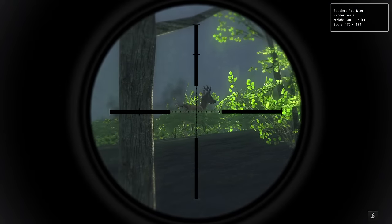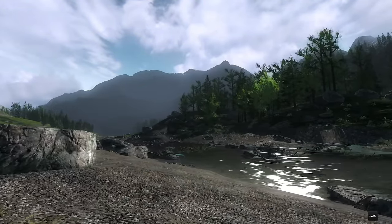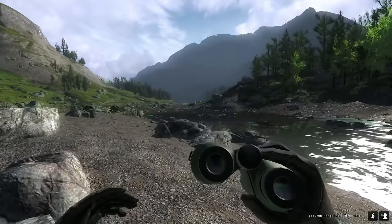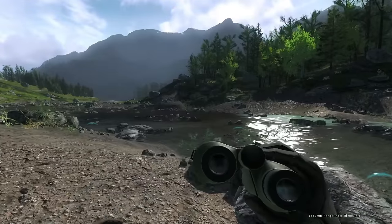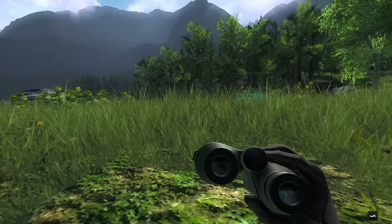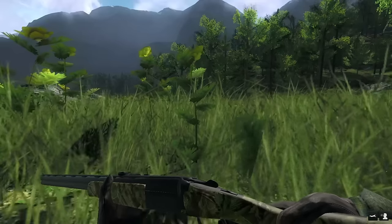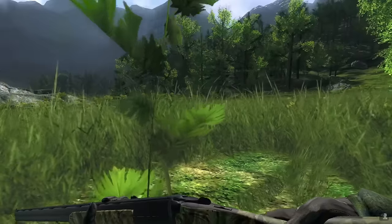Our first Roe Deer Buck is a 170 to 220, but I'm pretty sure he's spooked. Our long-range weapon is the 12-gauge over-under with slugs, and you can't put the slug scope on this shotgun, so this could be a bit of a struggle. I think if we just slowly move around — we've got a Red Deer stag calling up there — we can either wait it out until he's calmed down and call him in, or scoot into a reasonable range to get him with open sights.